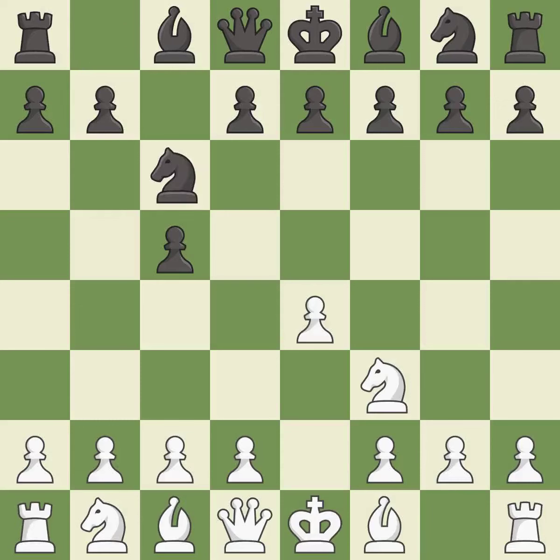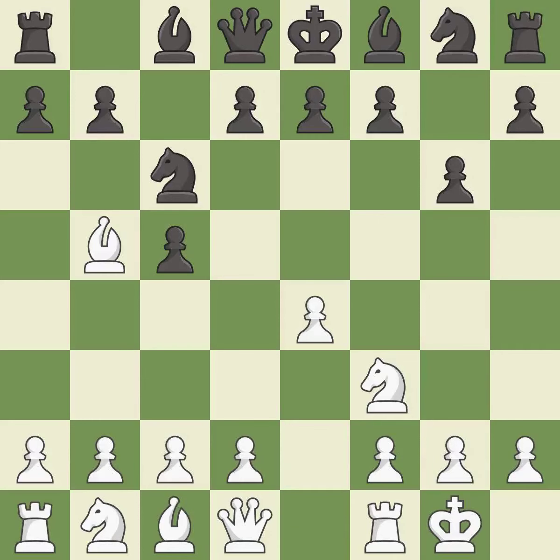Nc6 helps control both the d4 square and the e5 square. Bb5 attacks the knight on c6 and prepares to castle kingside. G6 prepares to fianchetto the dark-squared bishop to g7, where it will sit on the long diagonal. Castling gets the king out of the center and activates the rook. Bg7 puts the bishop on the long diagonal in a move called a fianchetto.